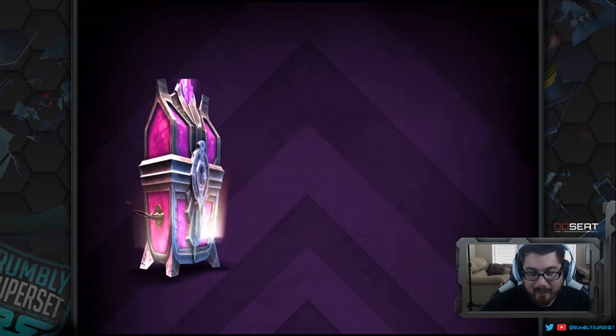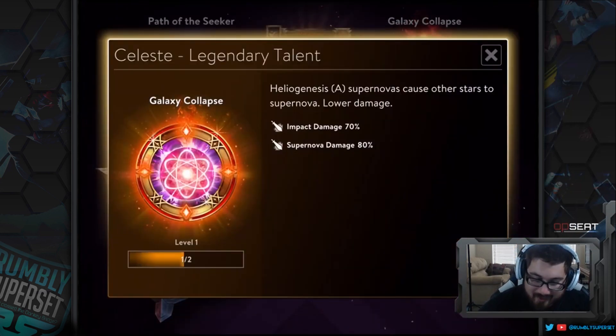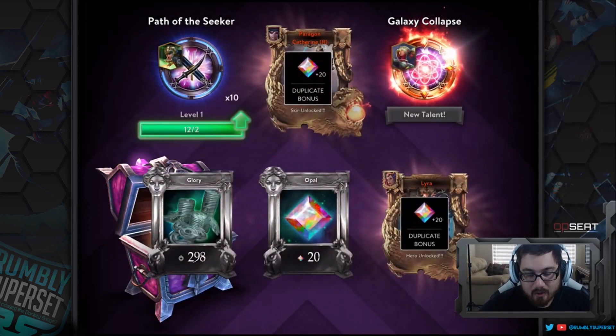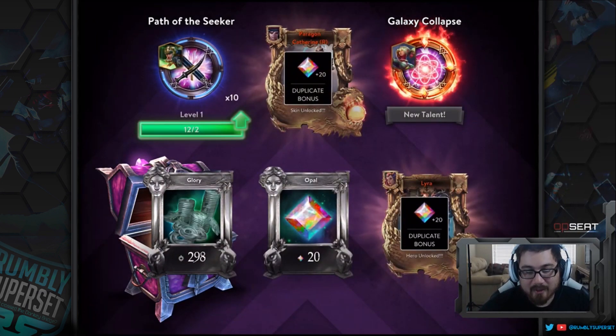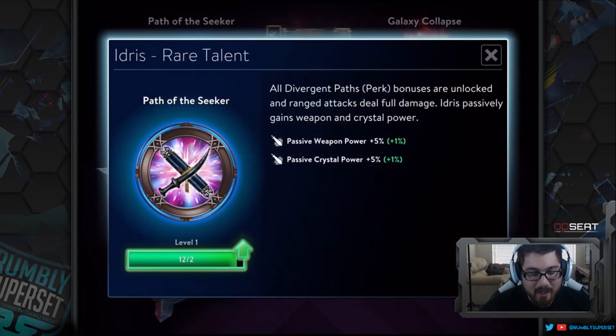This is the tenth box but I'll do one extra. Got a legendary talent — Heliogenesis: supernovas cause other stars to supernova at lower damage. So you lay down all your Heliogenesis and when you supernova it activates all of them in the area — cool! Also Galaxy Collapse, and Path of the Seeker: all Divergent Path perk bonuses are unlocked and ranged attacks deal full damage, making basic attacks far more effective.